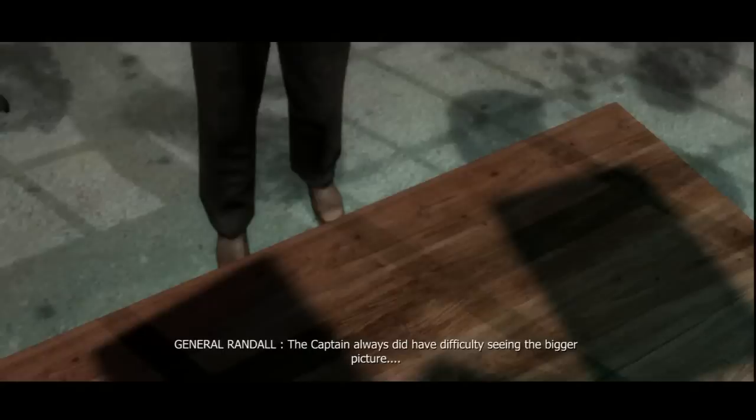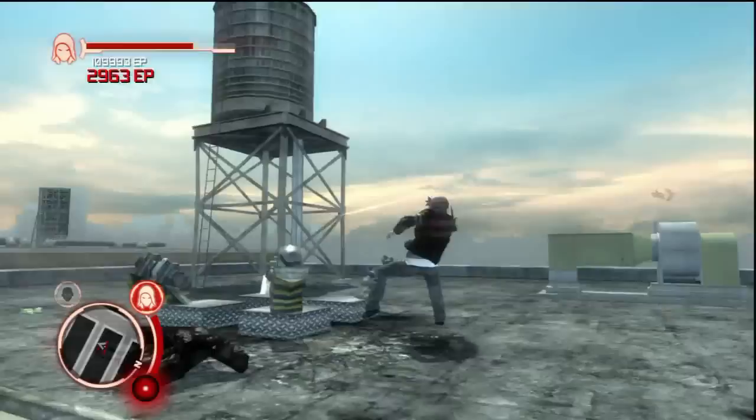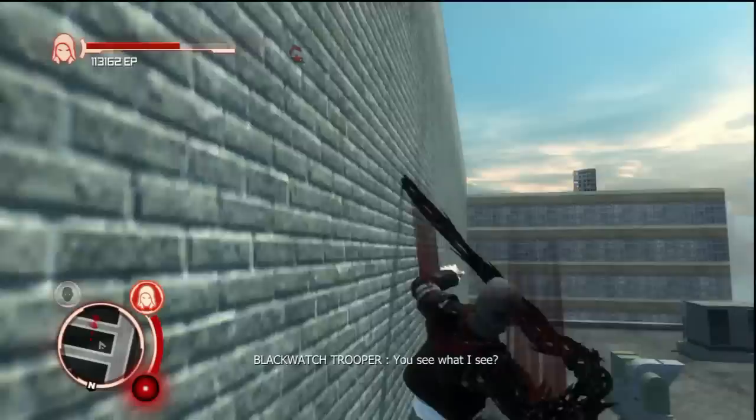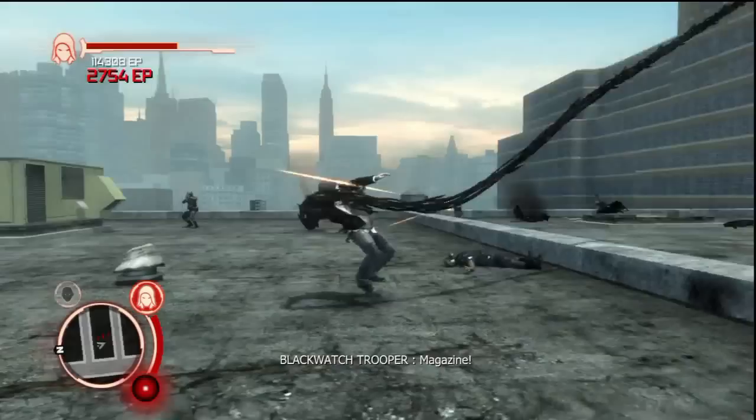The Captain always did have difficulty seeing the bigger picture. Did that folder say nuclear weapons? Oh boy — they're gonna nuke Alex, aren't they? Hey, where'd my whip fist go? I did not unequip that. Can't destroy a chopper without the whip fist. Anyway, that guy — the Captain — has some kind of cure for the virus that he needs to inject Alex with. I'd say good luck with that. Unless he's got like a tranquilizer dart gun or something, I don't see that working out for him all that well.